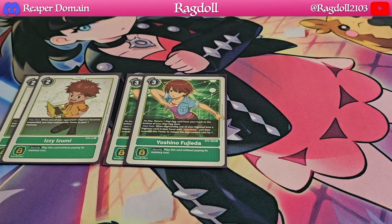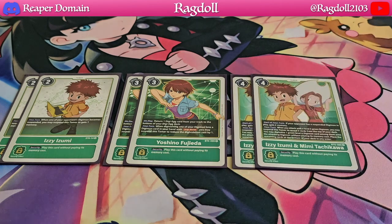I'm also playing 2 copies of Izzy and Mimi. Basically, if your opponent has any suspended Digimon in play, you just get to gain 2 memory — again, we're focusing on memory gain, which is fantastic here. Its secondary effect is also really good, though it's quite long to read out. It's well worth playing in this particular deck as well.